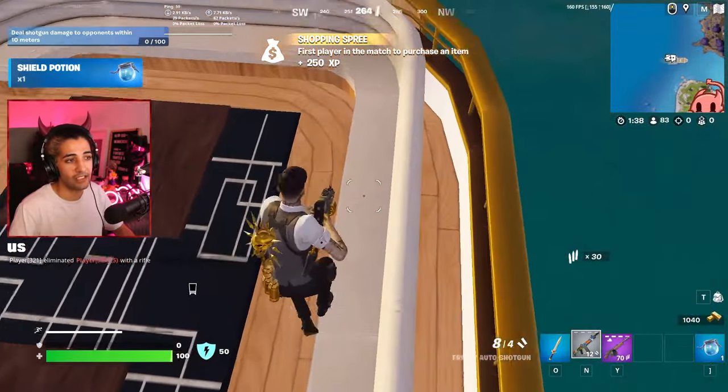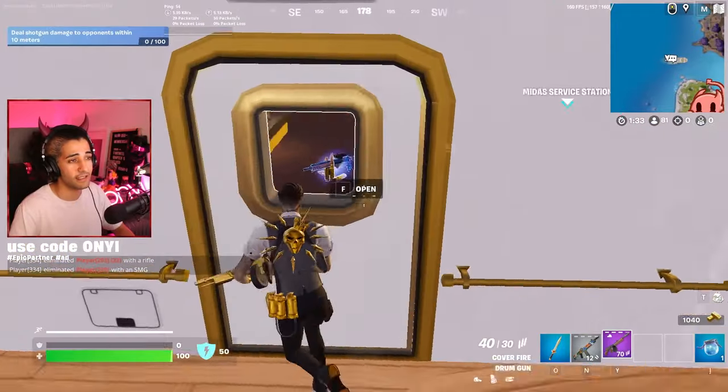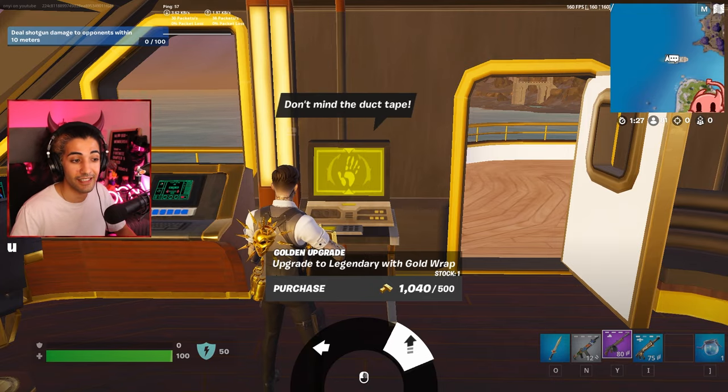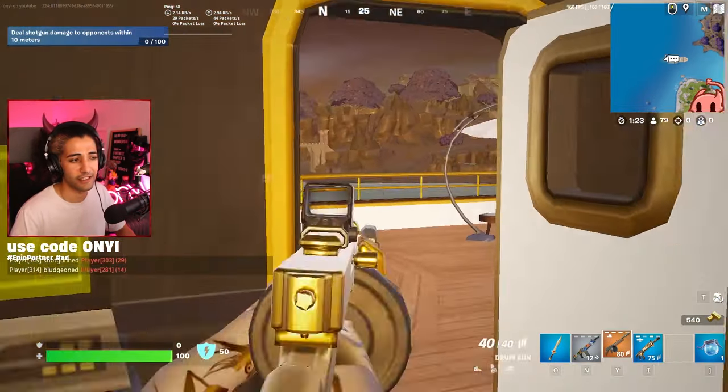On top of buying the drum gun here, you actually have a brand new terminal that you can use, and this terminal does a couple of cool things. One cool thing it does is it can upgrade your guns to gold. So we're going to upgrade this drum gun to legendary rarity for 300 gold — so a total of 800 gold, you can get yourself a legendary drum gun.